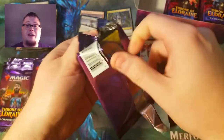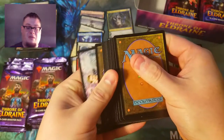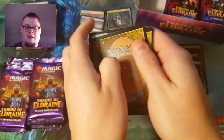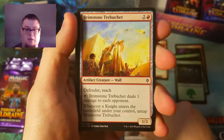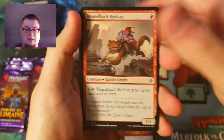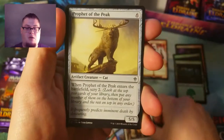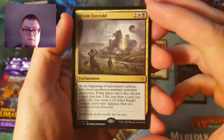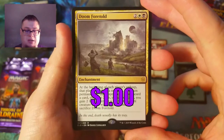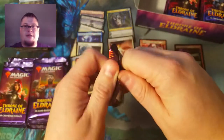I feel like we've barely touched this box so far and we're just getting some great cards out of it. Holy crap! Into the Story, Reaper of Night, Paladin, Gingerbread Cabin, Barter Cow. Here we go — Doom Foretold as our rare. Cool enchantment. On to the next one.